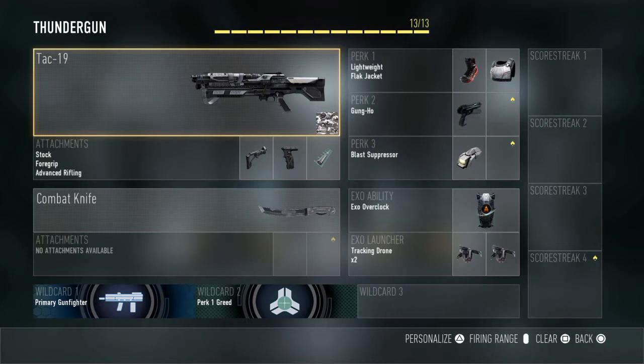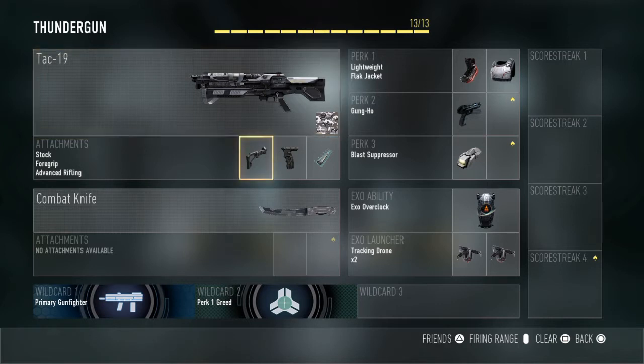All right, let's jump into the class. Our primary weapon is the TAC-19. Our attachments for it are the stock so that you move faster while aimed on sight, the foregrip for less recoil, and advanced rifling for more range.